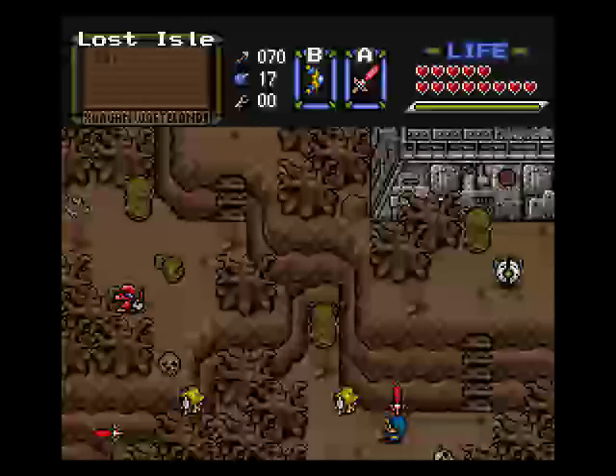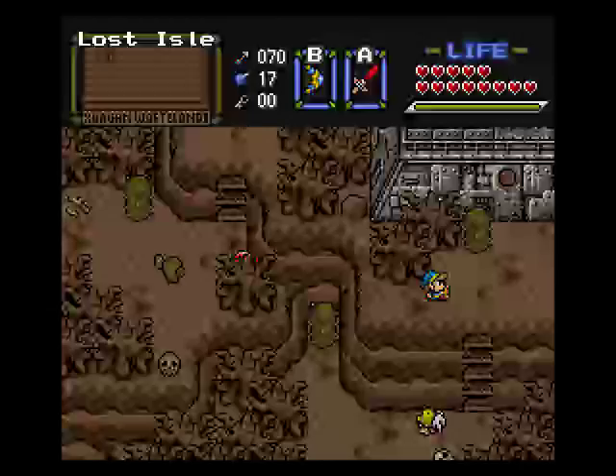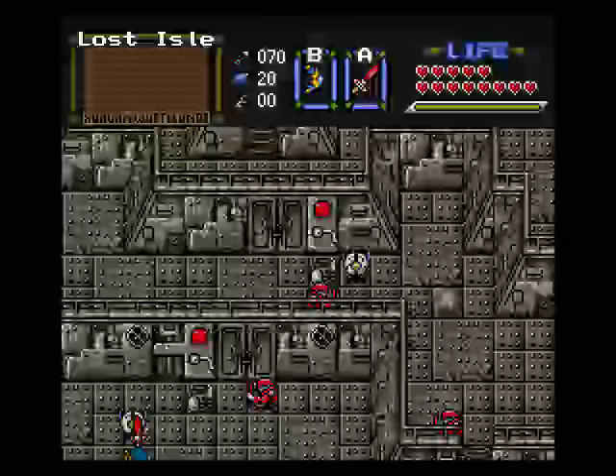I still think arrows are the best way to kill these guys — it only takes three now. We got a new enemy there; it looks sort of like an enemy from Four Swords — the original Four Swords, not Adventures — where the multiple Links would grab onto the two sides. I forgot the name of it. It also sort of looks like the Centrobes from Skyward Sword, but I'm pretty sure this game came out before Skyward Sword.